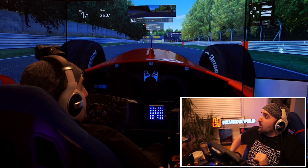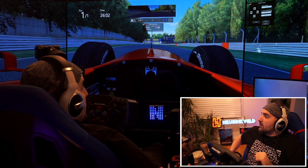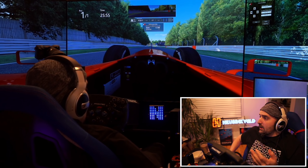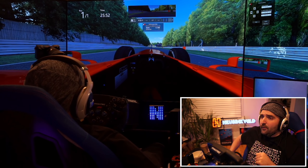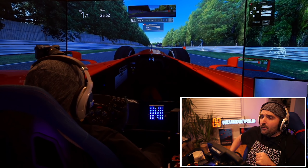Now we're going to start with the highest possible field of view. Controversially, some people might start this test with the lowest possible. So let's increase that field of view using the triple screen options inside Assetto Corsa. We are getting pretty, pretty high in the field of view here — nice visibility for the side of the car. And there we go.